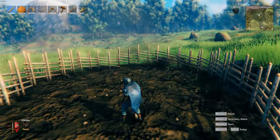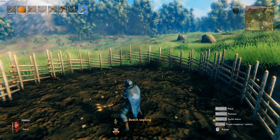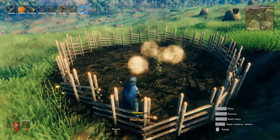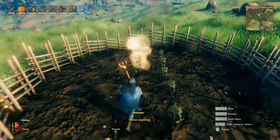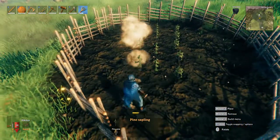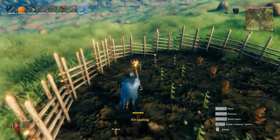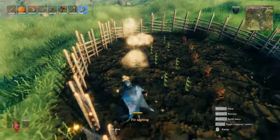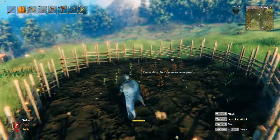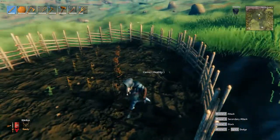We're gonna get our cultivator back out and start planting some beech saplings — we got tons of them. Go ahead and plant some pine saplings too, which you get from trees or just off of mobs when you kill them. Lastly, we're gonna plant these fir saplings. In about three to four days this is all gonna mature and grow to full size.